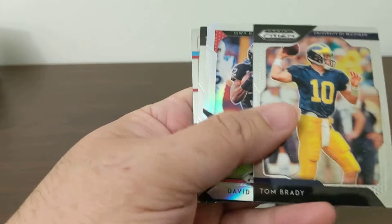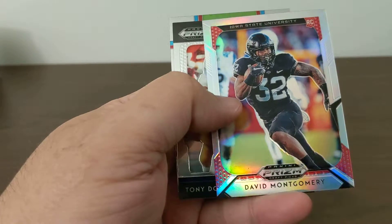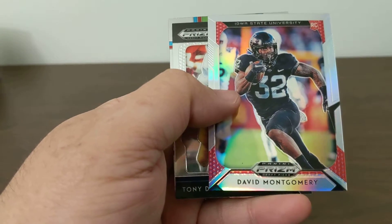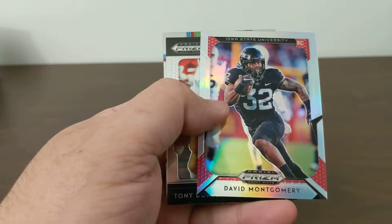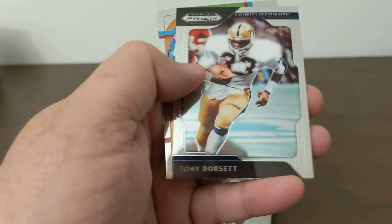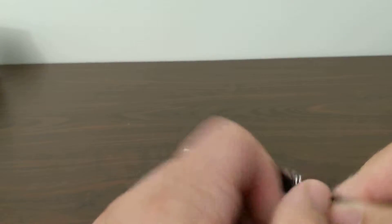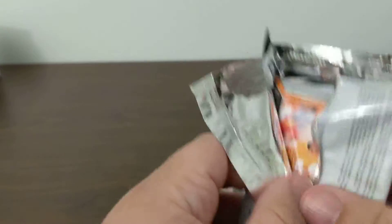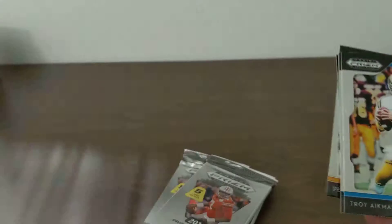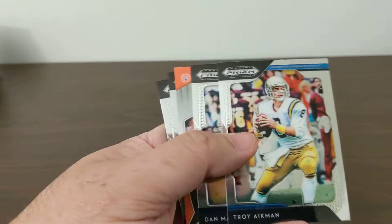Anthony Miller, Tom Brady, David Montgomery Prism — where did he go? I don't remember, give me a few weeks and I'll get them all down. John Elway. I'll start listing these new rookies on eBay, I'll look up where they go so I can list them. And here's our auto — Aikman, Marino.